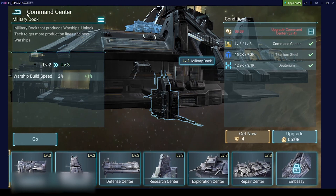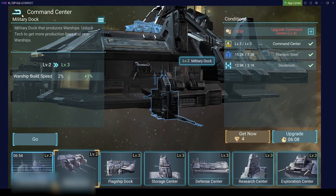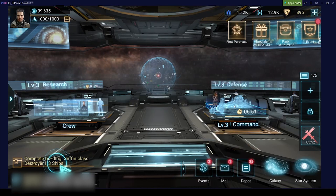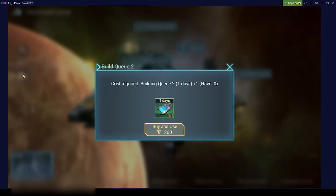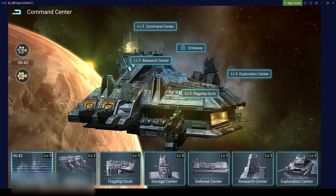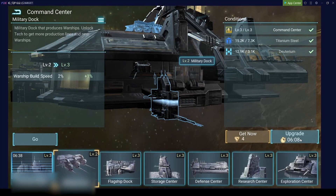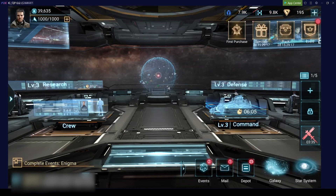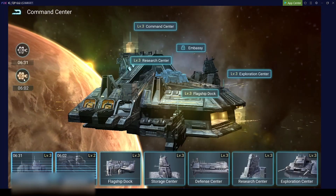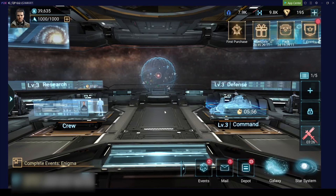The other buildings I will try to get up as well. We have 400 Corium here, which allows us to unlock the second building queue for 24 hours. We will do this and now start upgrading the other buildings in parallel. As you can see, we now have both queues active and this will give you a really nice quick advantage.